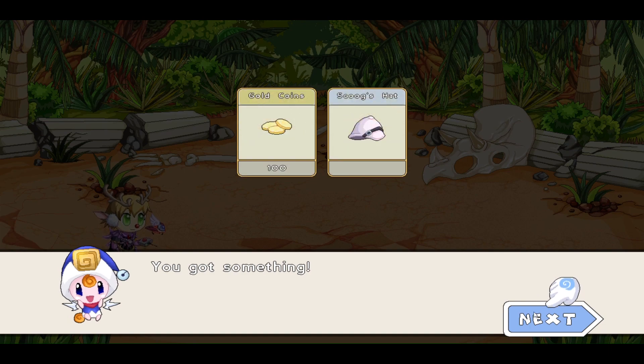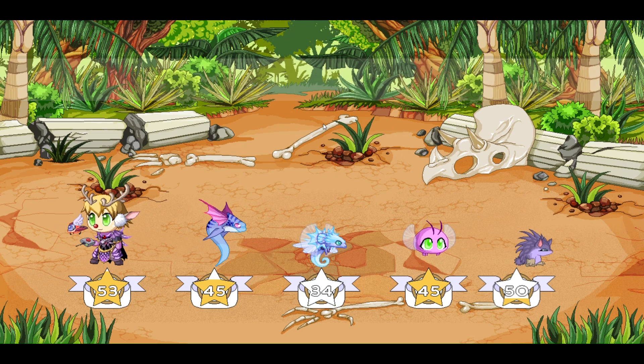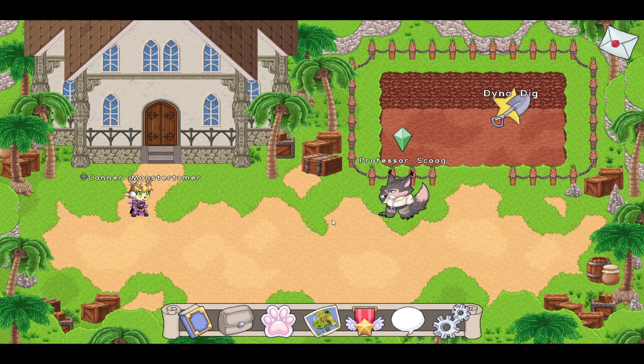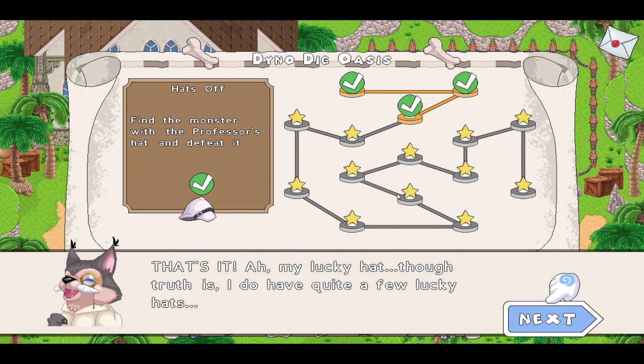We now have the hat from Dino Dig Oasis. We can talk to Professor Skoog. He says: Pug-du-bris! Ah, my lucky hat. Though truth is, I do have quite a few lucky hats. Thanks for letting us know now.